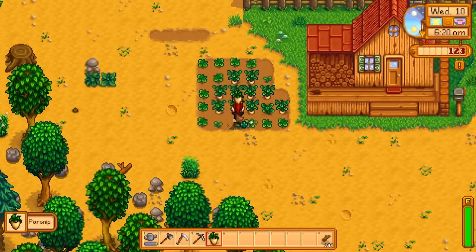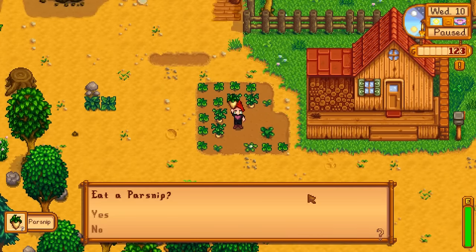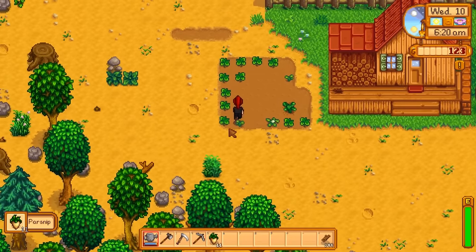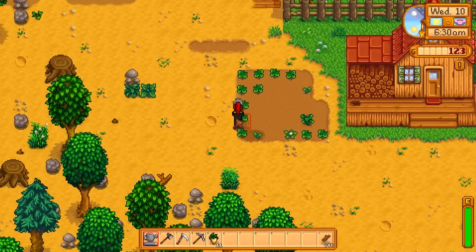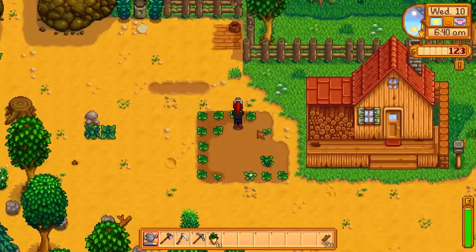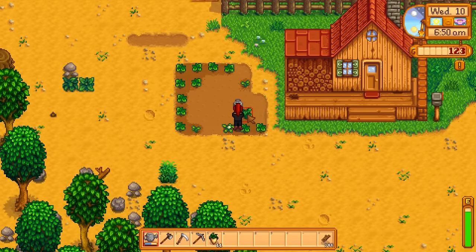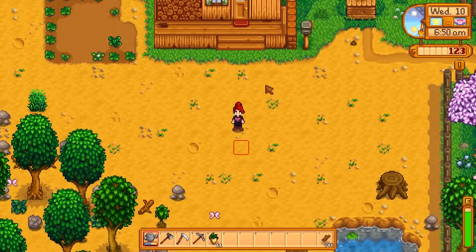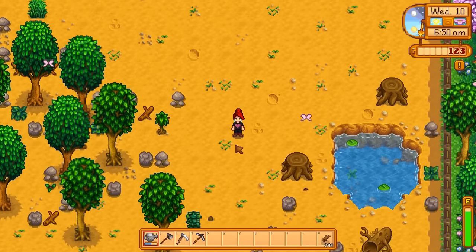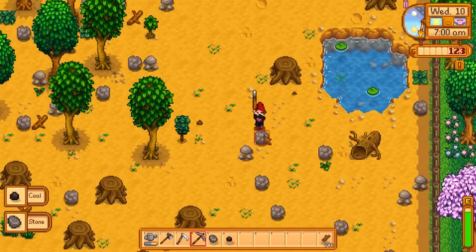Our parsnips are ready. I need to eat my parsnips. What I do need is to water all my other seeds — I think that's going to be a cauliflower. So like I was saying earlier before we were so rudely interrupted by Marnie, we are starting our rock expedition today. Let's bust up some rocks.